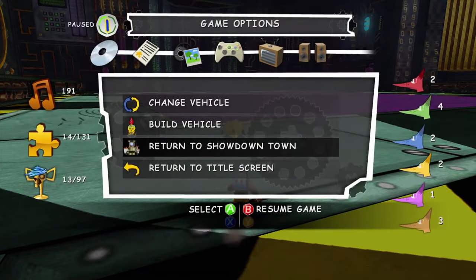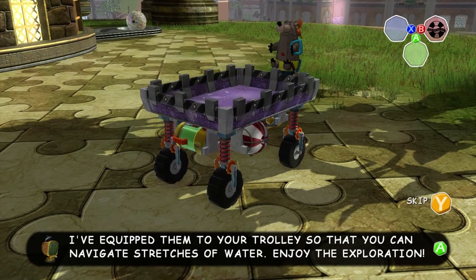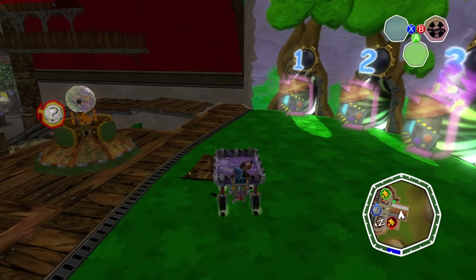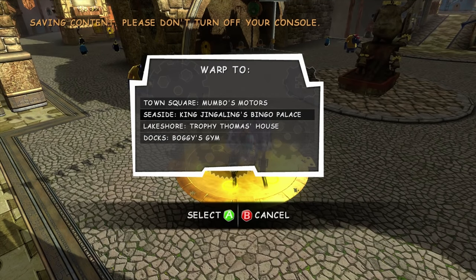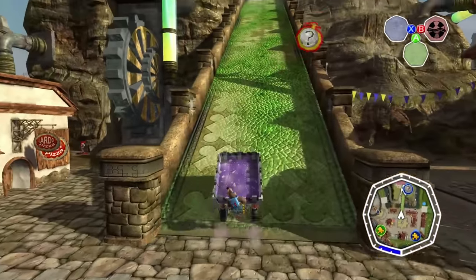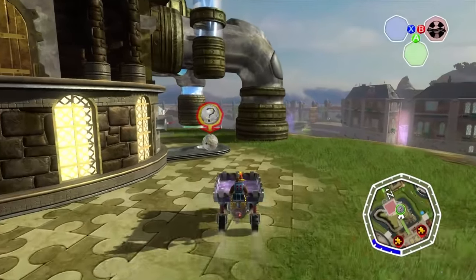Since we're done with Logbox Act 3, let's go back to Showdown Town. We do have the floaters right here and this will let us access some different parts of Showdown Town. Let's go back to Mumbo's Motors — I want to go back to the top and grab the game globe, because we're going to need that to unlock the next stage. The next stage is over by Trophy Thomas' place, so we're really just going to grab the game globe, take it down to Mumbo's Motors, and warp it back.